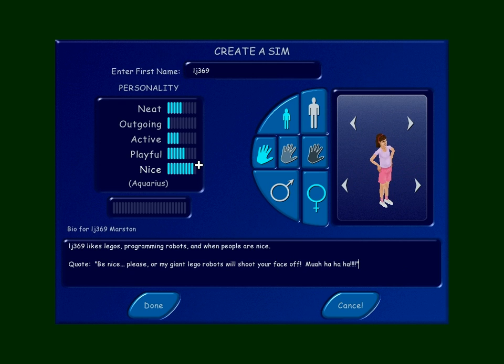And the child of the house is LJ369. She's very nice and playful. In fact, she's so nice that when she asked to be in it, she said, 'I would like to be in it, please.' Which really touched me — not very many people are polite like that. LJ369 likes Legos, programming robots, and when people are nice. Quote: 'Be nice, please, or my giant Lego robots will shoot your face off.' She sounds more girly, I assure you. Thank you, LJ369.